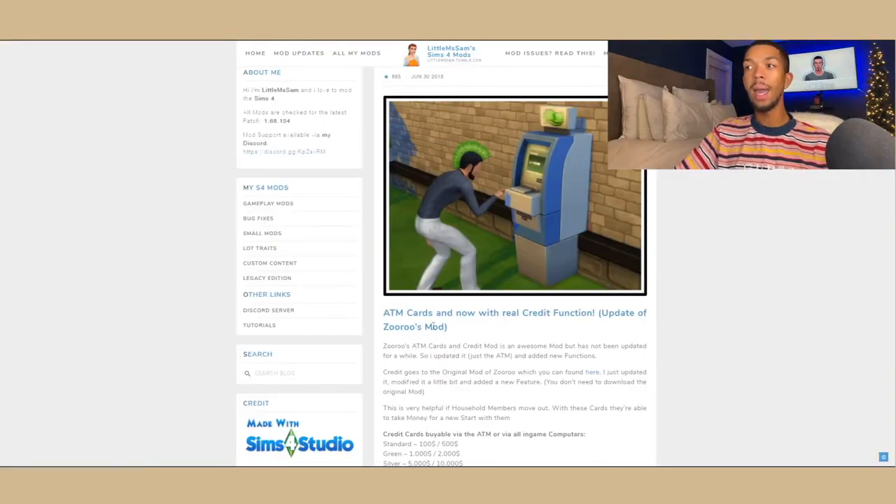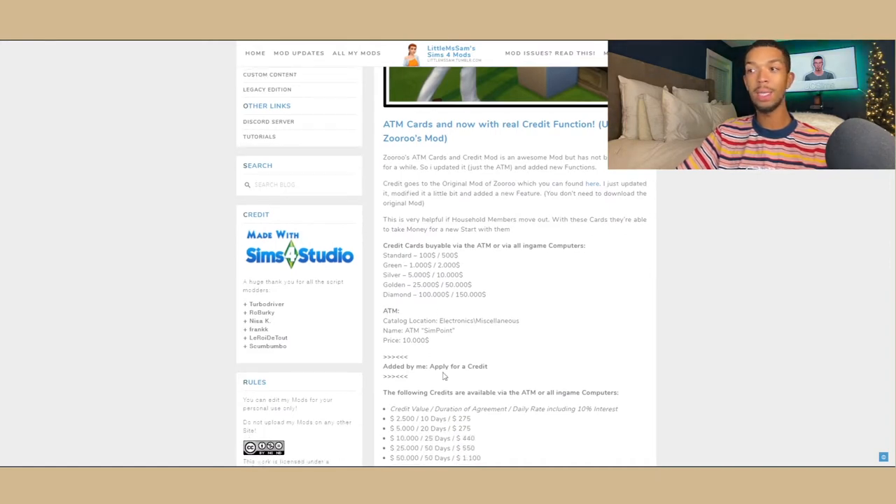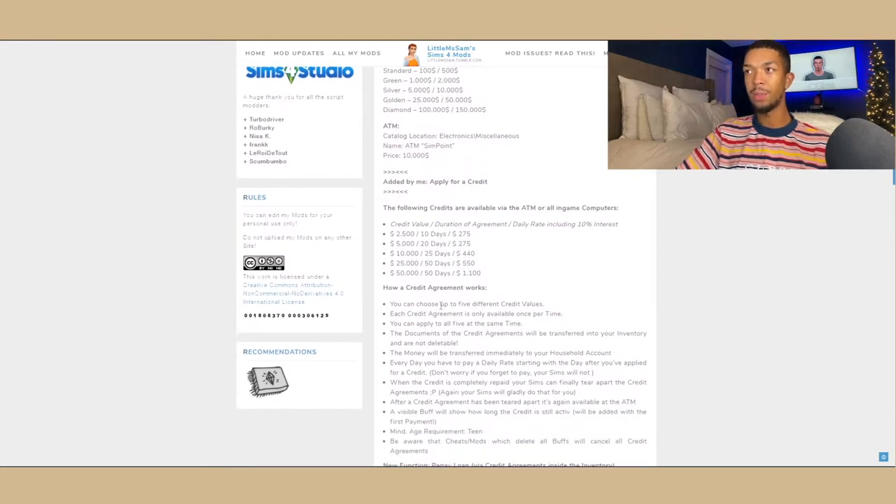The first optional mod is the ATM Cards and Real Credit Function mod by Little Miss Sam. This gives you the ability to get credit cards as well as use a functional ATM. There are different credit values and credit cards — you pick which one you want, that money gets deposited into your account, and then you have a certain amount of time to repay it.